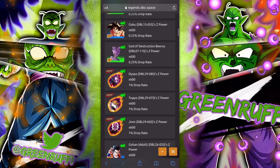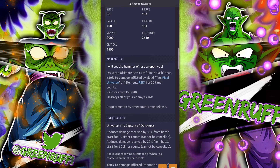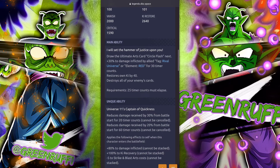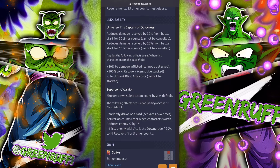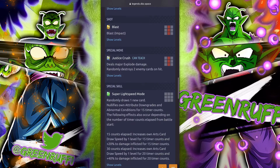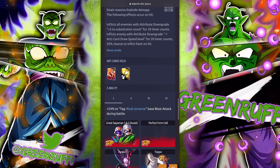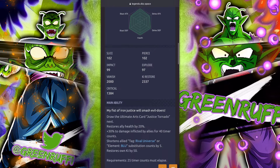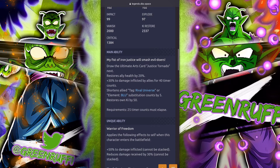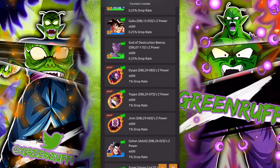Looking at their kits, Dyspo's kit is amazing — so much that makes him unique. His main ability comes in with 80 damage inflicted at certain sub-counts and restores ki, destroys all enemy cards, and gives damage inflicted to your rival universe in red. Topo similarly buffs allies' health and damage — there's just so much to read.